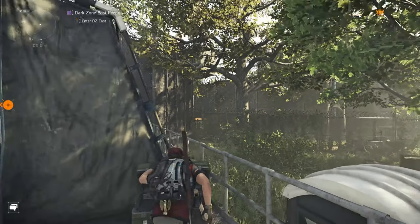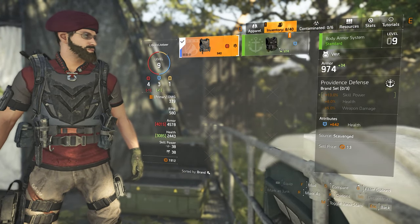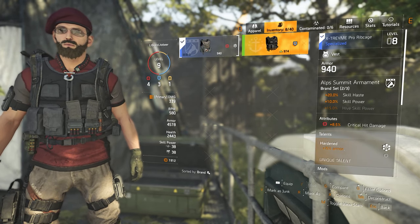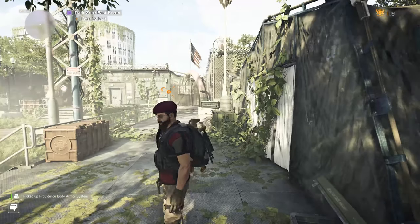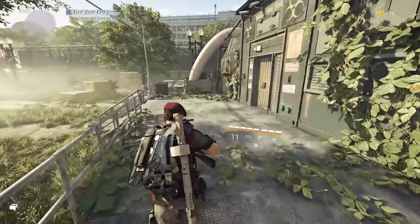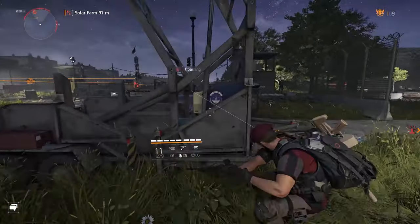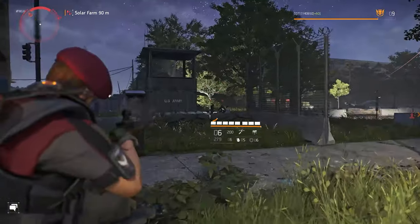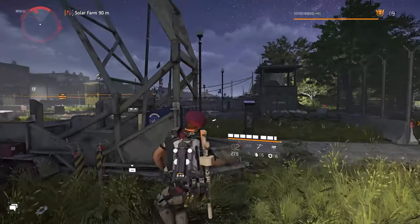Here's some more gear, let me take a look at that quickly. Right now I do have a Specialized Alps chest piece that has Hardened on it, which is kind of what I'm going for — more armor. I also have Skill Haste, which is great to get that turret back off cooldown faster. We're going to attempt to take on the Solar Farm control point; this should net me a decent amount of XP, which I'm farming for right now. I'm almost rank 10.